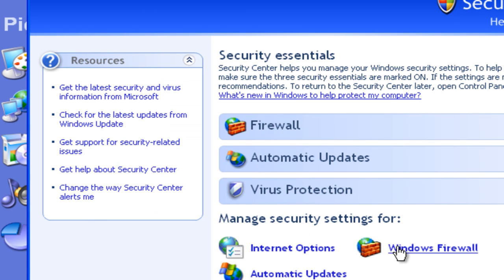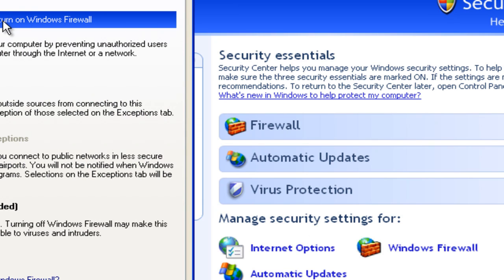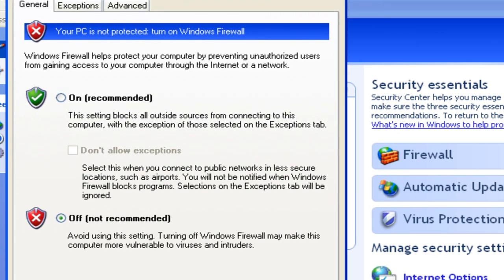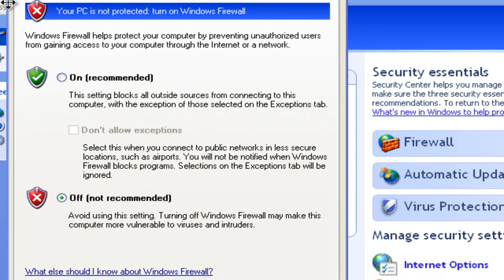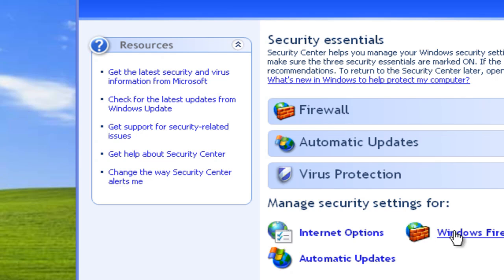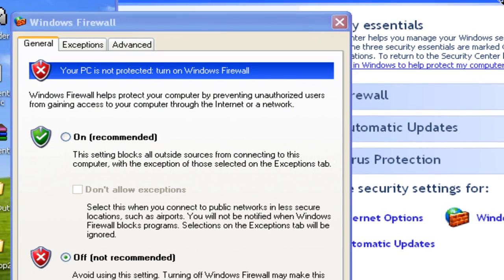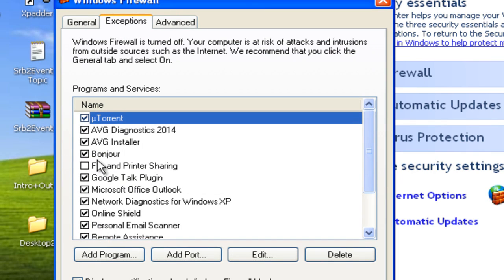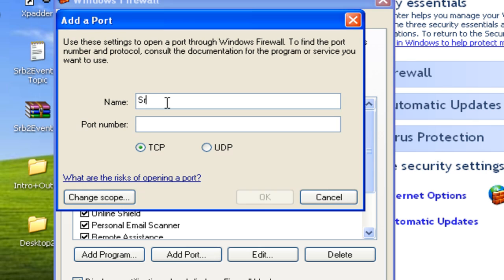Now all we have to do is unblock the port in the firewall. Keep in mind, if you have an antivirus with a firewall, or just want to do it the lazy way, you can turn off your firewall altogether when you're hosting and skip this part. But for those who want to be safe, open your firewall, go to Exceptions, click on Add Port, name it SRB2, port number 5029, click on UDP, OK, and you're done.